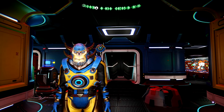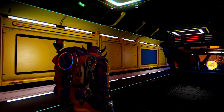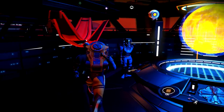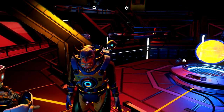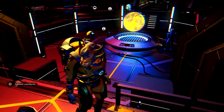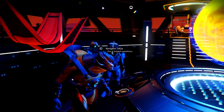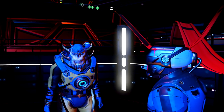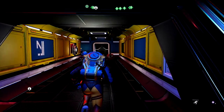So you get your very first free freighter — what are you going to do with it? The very first thing you want to do is run over here and talk to your captain. He's at the very front of the ship. You're going to need to talk to him to claim your freighter in the very first place. And once you do, he's going to send you over to your navigator, who is going to instruct you to make a command center.